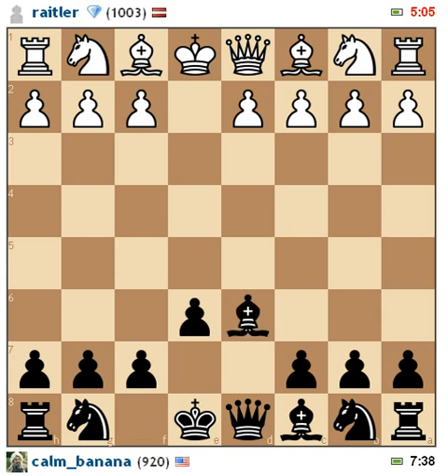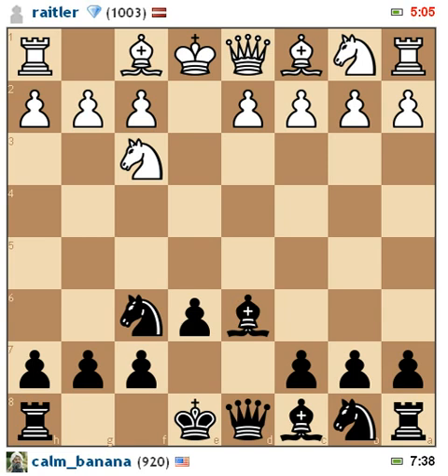I decided to take with my bishop, and the reason why that was such a bad idea for him is because if you look at this bishop, it's in a very good spot — it's eyeing down the weakness of h2 if the king were to castle on the king's side. That's the checkmate move right there. He develops his knight, looking like he's going to castle over there. I also decided to develop one knight.